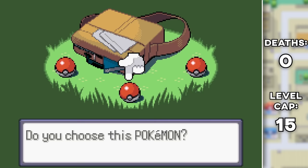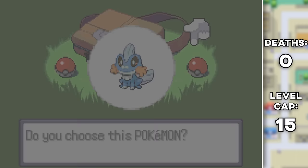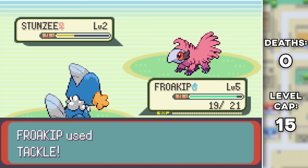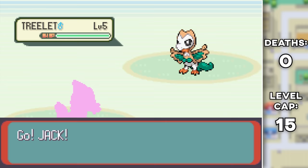The Rowlet fusion looks so good I almost picked it, but I knew I had to go with Swampert because Greninja-Swampert is going to look great as well. Once I made my decision, I helped out the Professor and named my Mudkip-Froakie Jack — because he turned into kind of a Ninja-Samurai thing, I should name him after Samurai Jack.